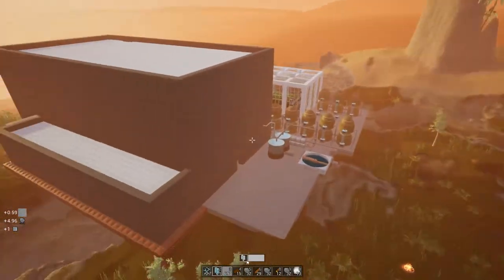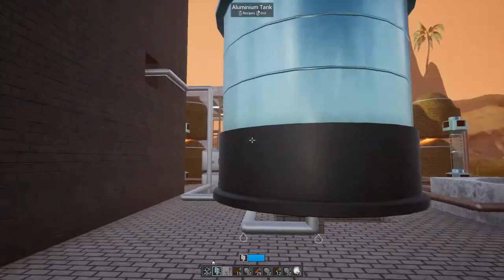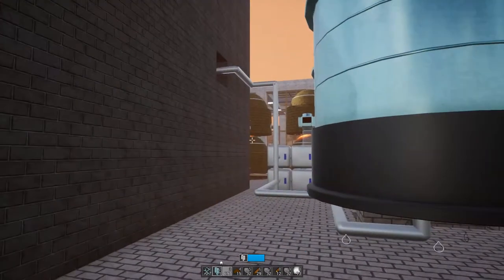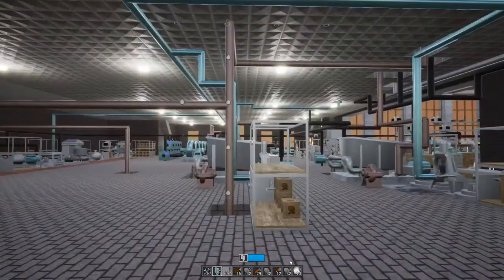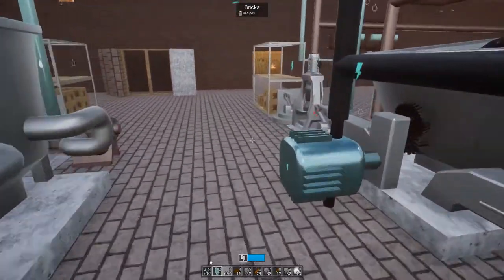I had one of those moments where I forgot about the creosote, so I had to run out and check the tanks. This one was at 62 not too long ago, so I might have to start utilizing that. I want to get a couple more tanks so I don't forget about it, and I'm thinking about getting a couple of tanks for the ore water too, just in case.